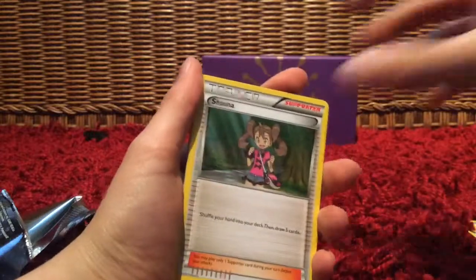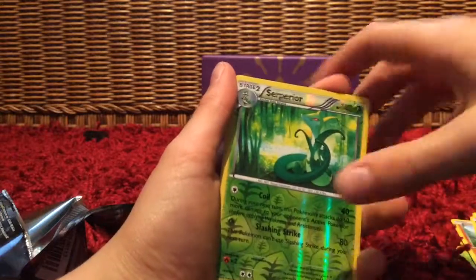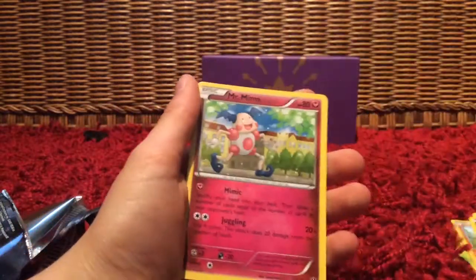So we got Kabuto, Ultra Ball, Shana, Carving, Deerling, Bronzor, Riolu, Jigglypuff. The reverse is a Serperior — that's a rare — and our rare is Mr. Mime.